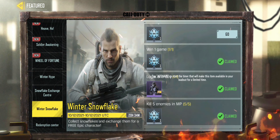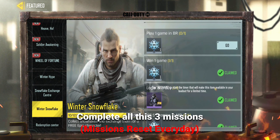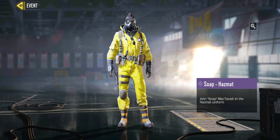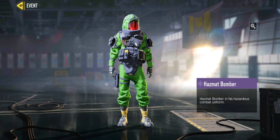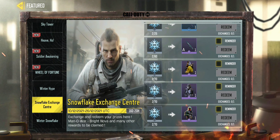All you have to do is complete these missions, like play BR, MP, and win once in any mode. Every day the mission resets, so you have to do it to have enough snowflakes to exchange for rewards like epic Manor War, Bright Nova, and epic characters Soap, Hazmat, Ghost, Stealth, and Bomber. This event will last for 17 days, and when you complete this daily mission you will get 51 snowflakes.